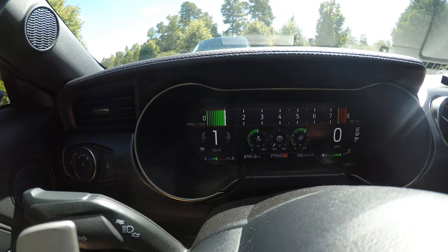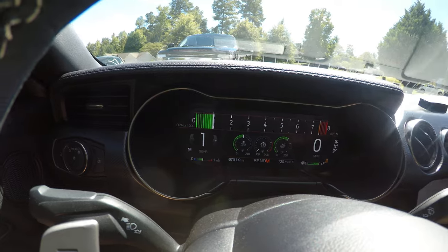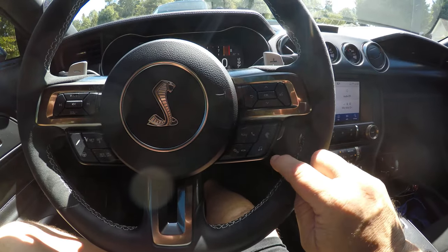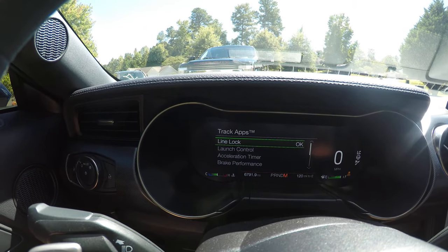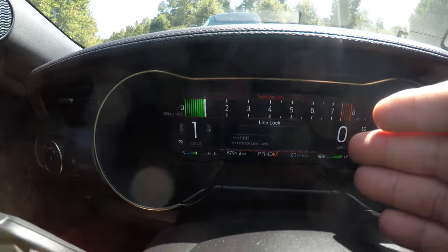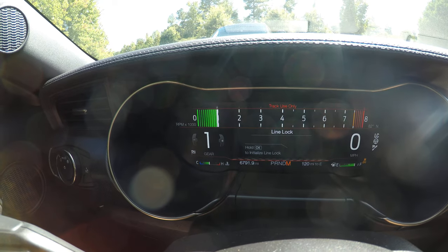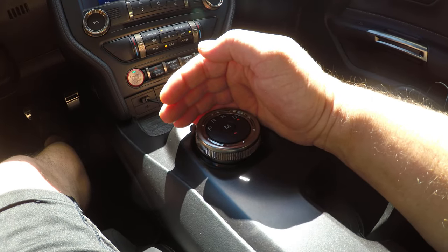So I've got everything toggled the way I want it. I'm sitting in the staging lanes and I'm next up. I come over to my Cobra, pull up my Track Apps, and go ahead and get my Line Lock open. While I'm sitting in the staging lanes getting ready to go up, I already have it pulled up. Now I'm in the burnout box.